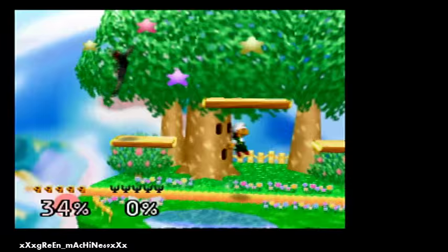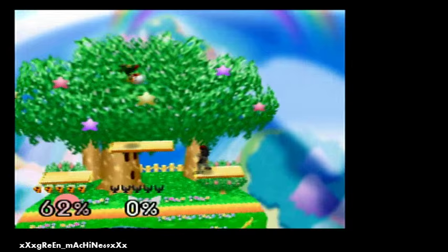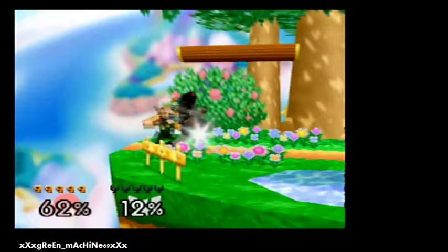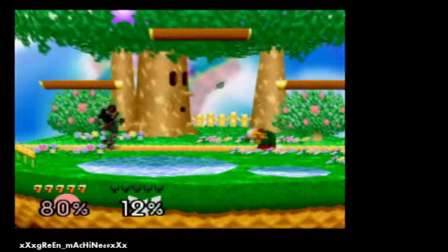So just learn how to do those things, and then once you've got them down, we're going to do the double aerial. Luigi has a short hop double aerial — so does Mario, but Luigi's is a lot easier. All this is: you short hop, you aerial, and then you do another one. Most people do down air into up air, because it's a pretty good combo.